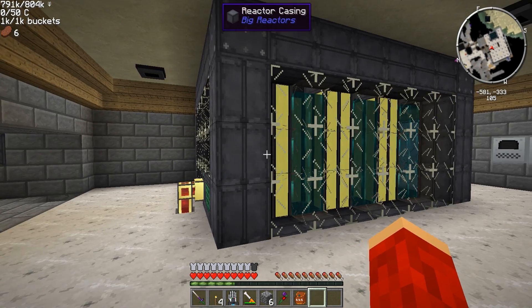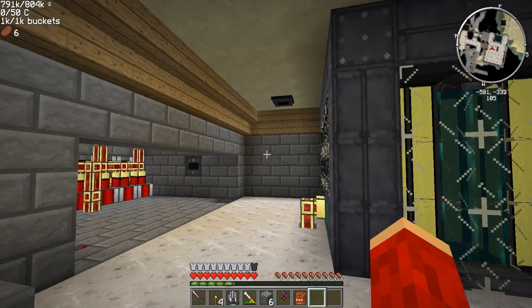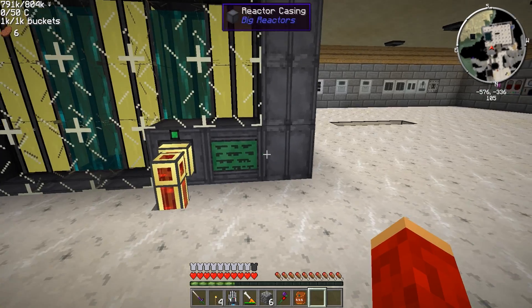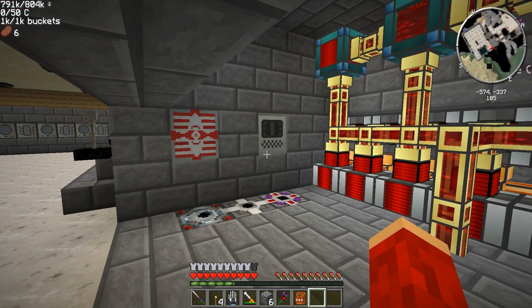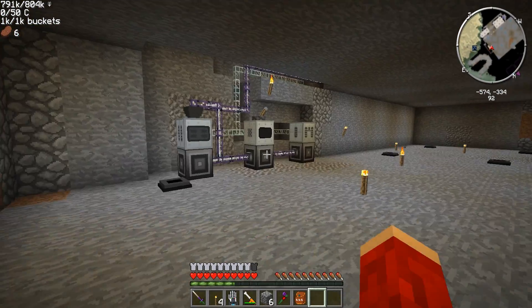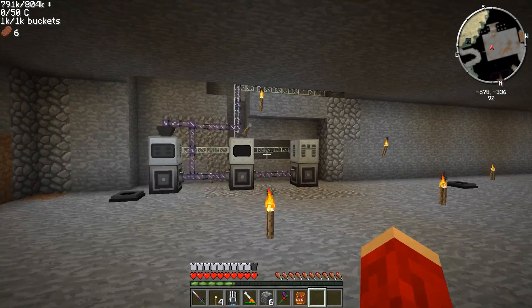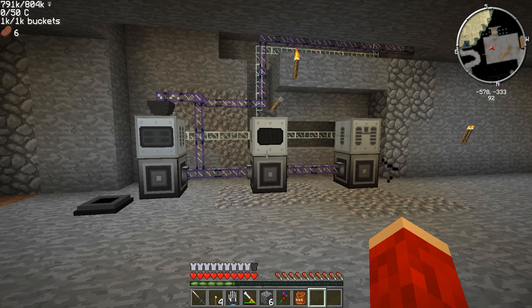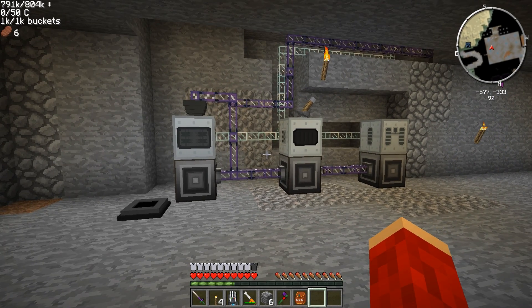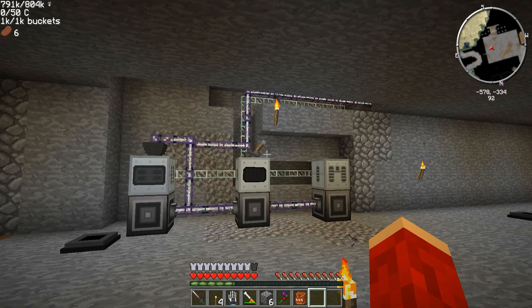I got stuff set up down here on how to do this MOX nuclear fuel, which is new to IC2. It takes quite a bit of stuff. I'm briefly going to go through it — if you really want to know how to do it there's a lot of stuff online because you've got to actually read into it. It took me quite a while messing around with it in creative.